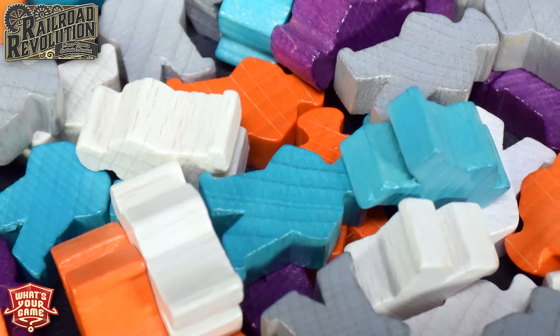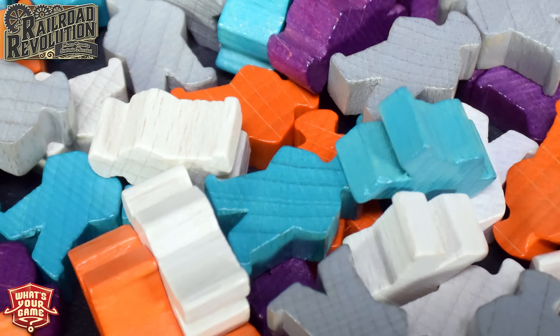Each player gets to choose one start tile in reverse turn order, which allows you to either place a train station on the board or lay some early tracks. You also get a unique worker. Each player starts with four white workers — generic workers with no special abilities that can be used anywhere. There are four other types: accountants, engineers, negotiators, and one other. The board itself tells you what each type does.